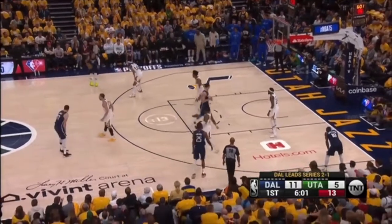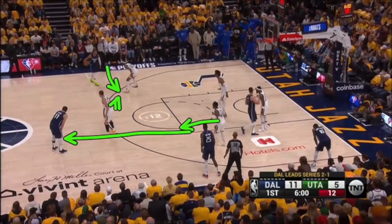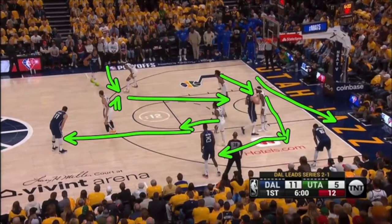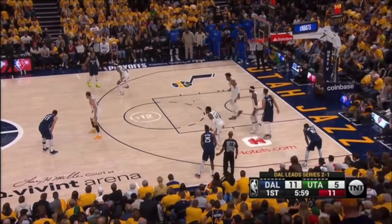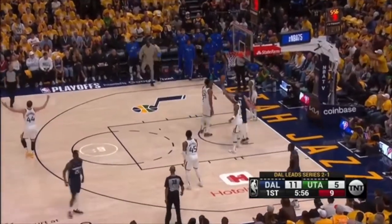Strong side ISO here — I'm doubling this every time. It's way too easy not to. This player comes over here and we just force this player this way. This player's up the line on a drive-and-kick, he rotates here. This player needs to be over here because he's rotating here. And then the man that doubles goes here and bumps this player to the corner. But instead, you're just going to let Jalen Brunson go one-on-one, and it's a two-shot foul.